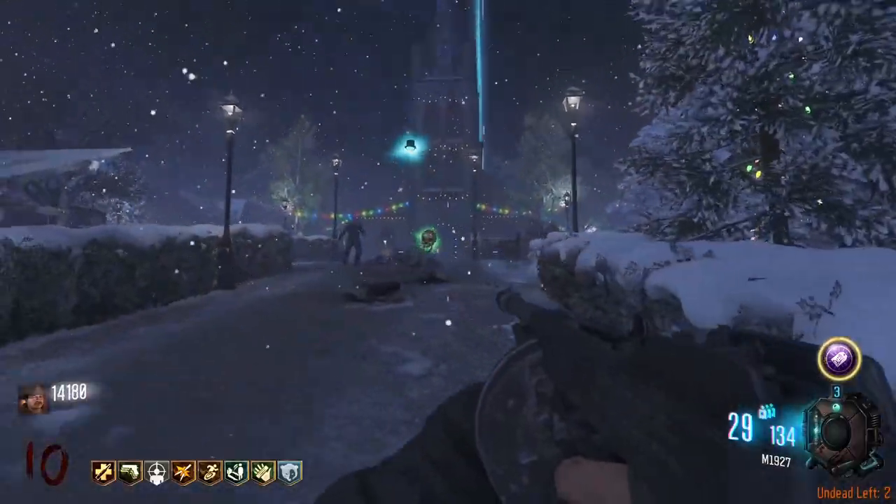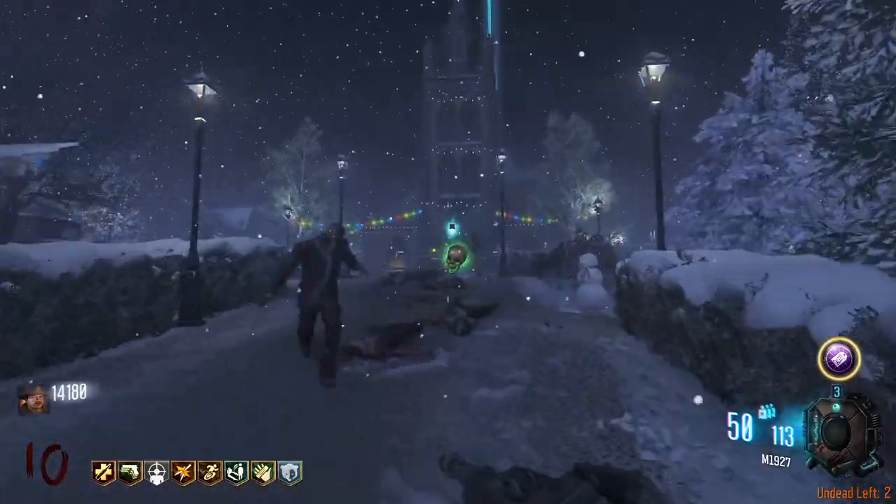Once you've collected enough souls, a top hat will spawn and fly towards the entrance of the church. Pick it up.